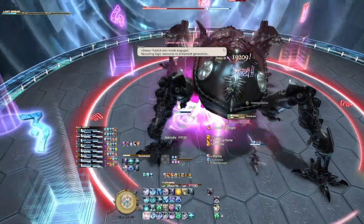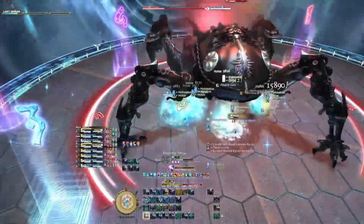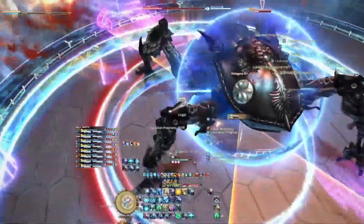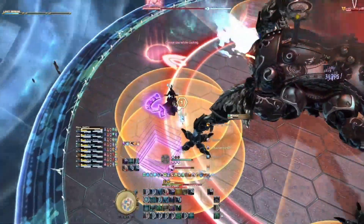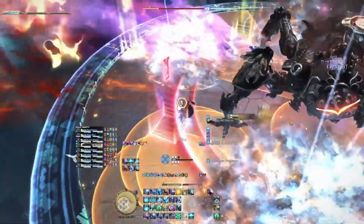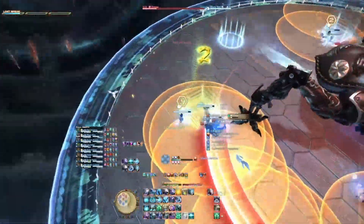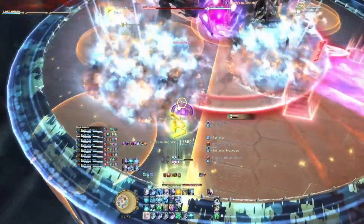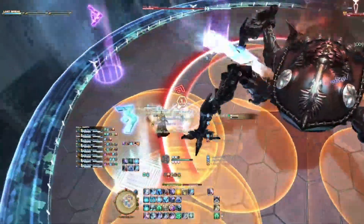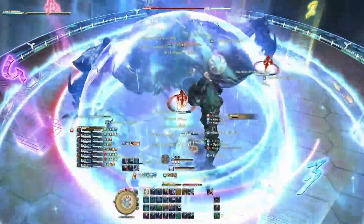As you get your debuffs, move left and right to your light parties and adjust if necessary. Look at whether it's clockwise or counterclockwise and then start moving in the correct direction. First stack goes out: number two goes away, number one comes back. Second stack goes out: number three goes away, number two comes back. Third stack goes out: number four goes away, number three comes back. And then we have the fourth stack — go middle for heals and mitigation.